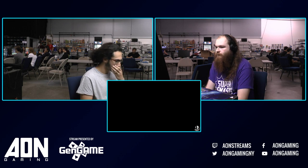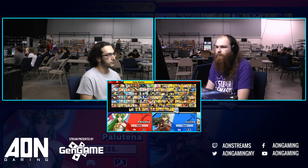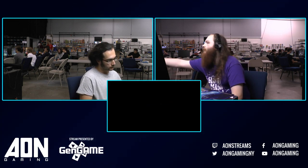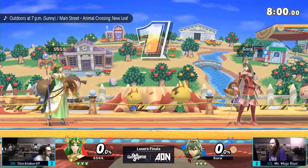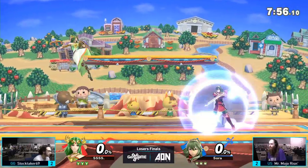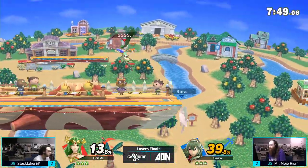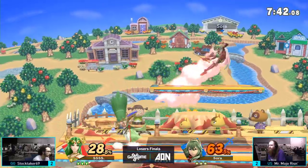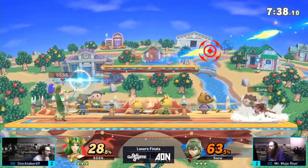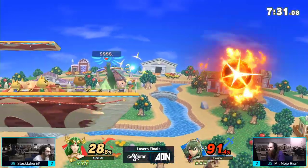Let's see what the pick is — we're going back to Smashville. Now the question is, are the characters staying the same? Villager's done a fine job up to this point, but Villager can sit on the bench as we see Palutena come out. While Mojo has a Palutena, I know he really doesn't like playing against her, so this might be a good pick by Stocktaker. It's going to be really hard to avoid Palutena's hitboxes on a small Smashville. This is one of the best stages Palutena has at her disposal — she covers space so well, especially with the more aggressive play styles, moving in with back air and dash attack, covering all the space past the center platform.